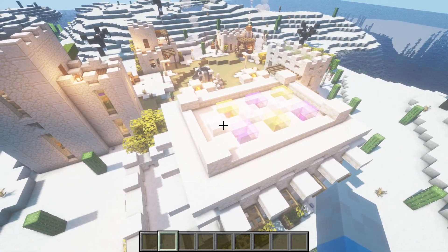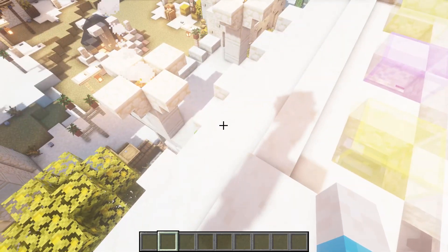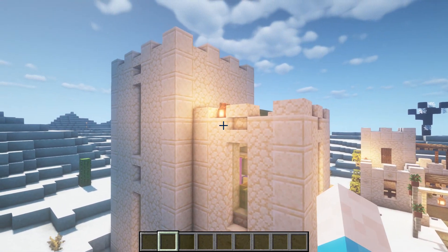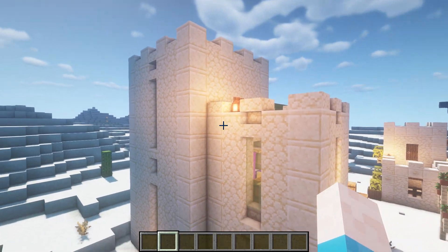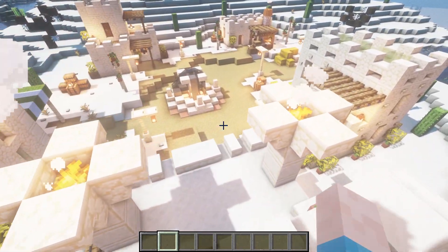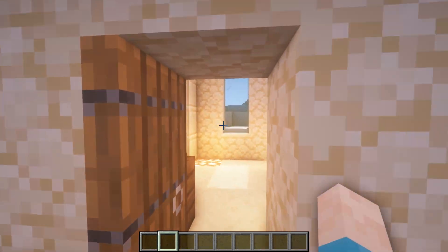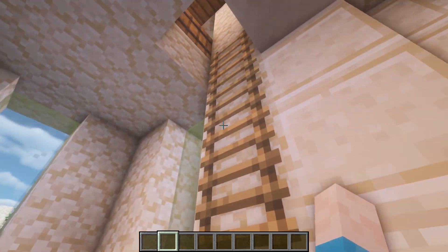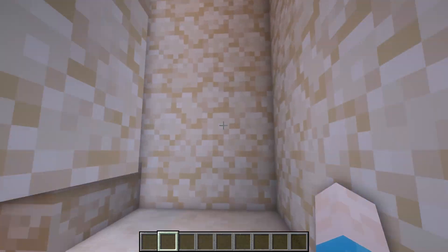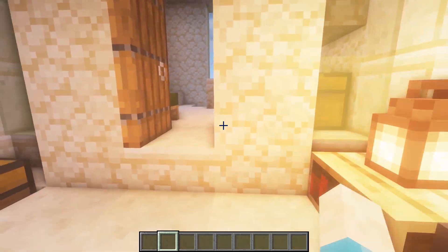I didn't actually build this one or this one during the time-lapse. This one is from my old build world - I thought this was a perfect time to use it in a desert build so I transported it over. The other one is from a really old video about one-chunk builds - it's basically a small desert house. It has nice little canopy things, and inside you've got basic essentials: a bedroom upstairs with a little bed and barrels, storage room downstairs, another bed and some storage, with a chest, bookshelf and an anvil out on the balcony.